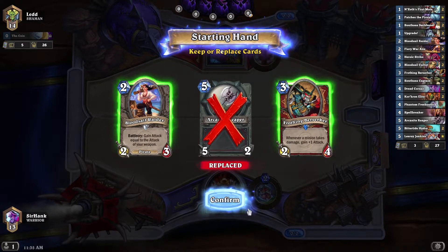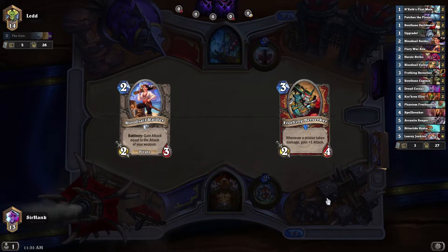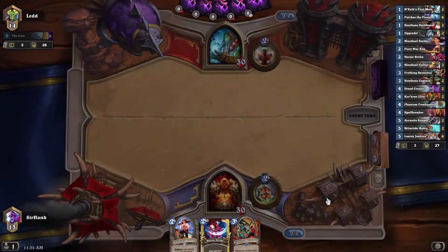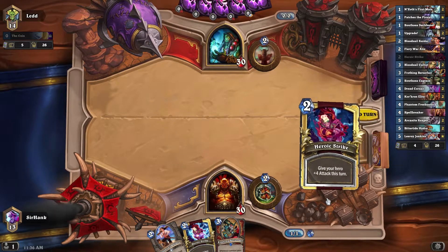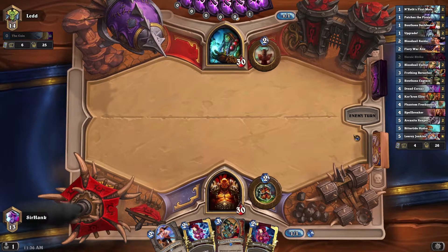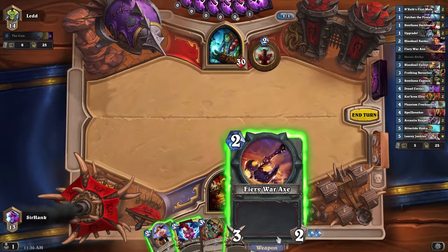I don't really like having Bloodsail Raider early game, but I'm going to keep it all the same. Maybe we'll get a War Axe or something here. Heroic Strike's okay, but it doesn't really synergize, unfortunately. I can't really complain after the first game pulling Double Heroic Strike in the opening hand, but it does get old, I'm going to be honest.